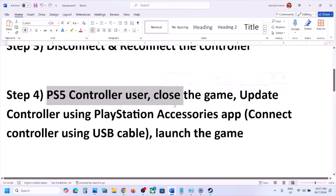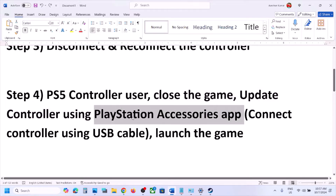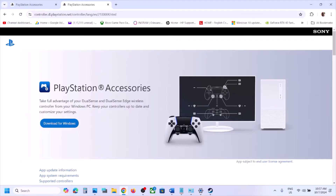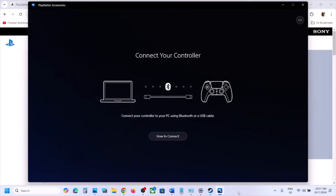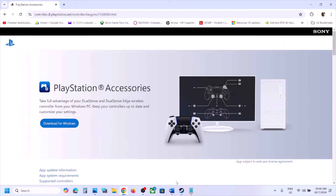For PlayStation controller users, close the game and update the controller using the PlayStation Accessories app. Open a browser and search for the PlayStation Accessories app, then go to the PlayStation website. If it is not installed, download and install it. Once open, connect your controller — if there is an update available you will see the update option. Update the firmware and then check; this has worked for many players.